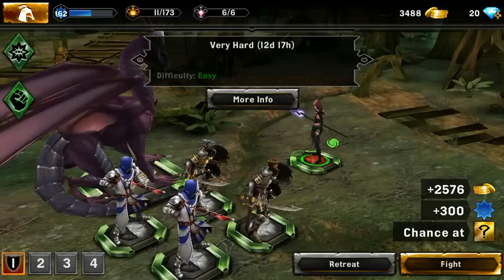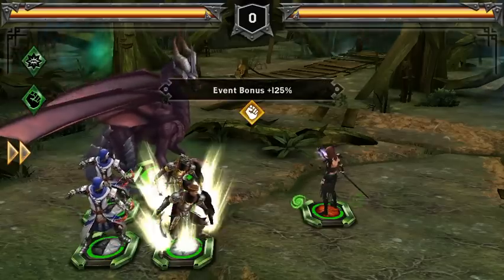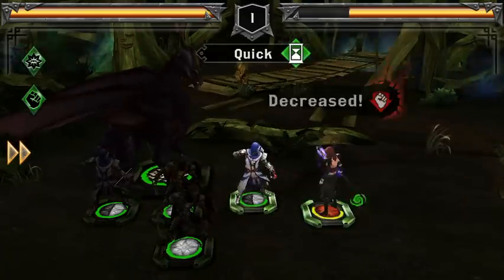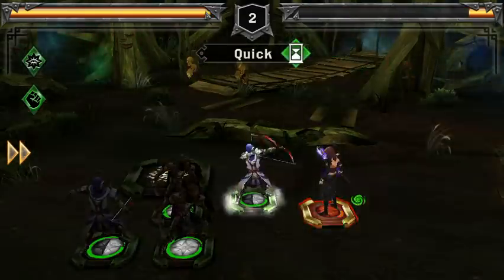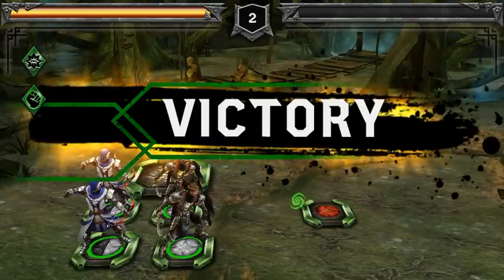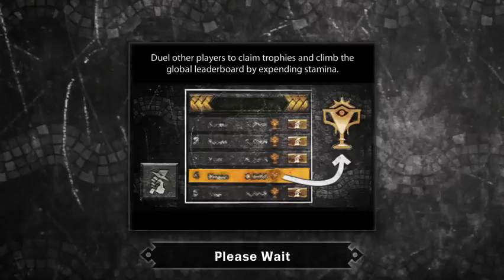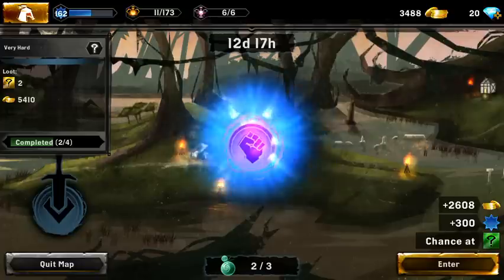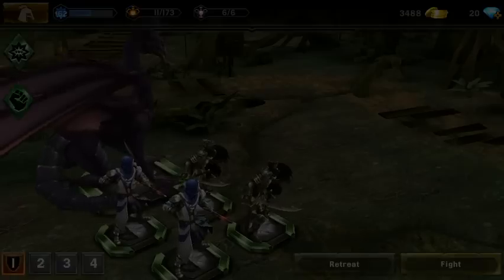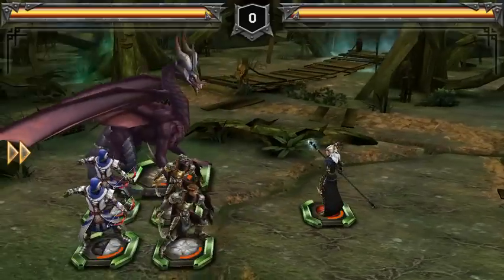The first one I got was a rare. Let's fight Morrigan and let's see what she's gonna give us, what she's hiding behind her clothes. And she's gone. Victory. We get 300 plus the 100% XP bonus. And we got another rare - so two rares on very hard. That seems to suck a little bit. But anyway, we're gonna do insane after I refill so we can get some nice loot.